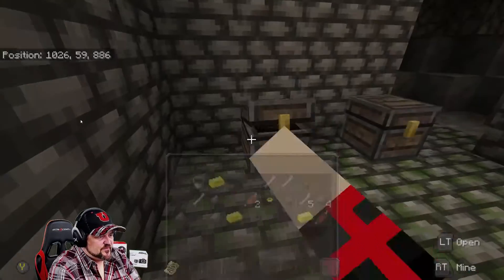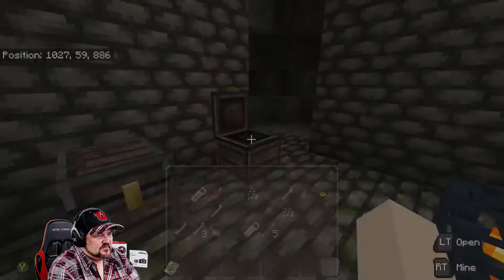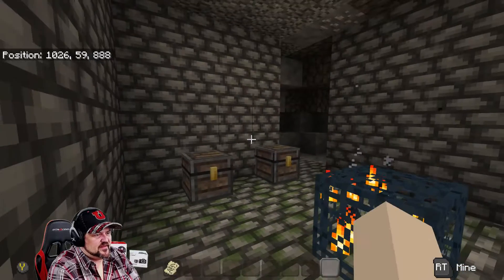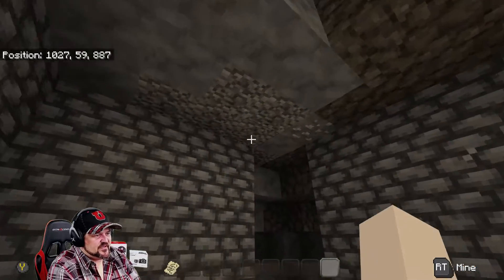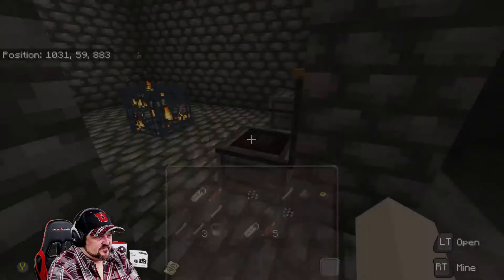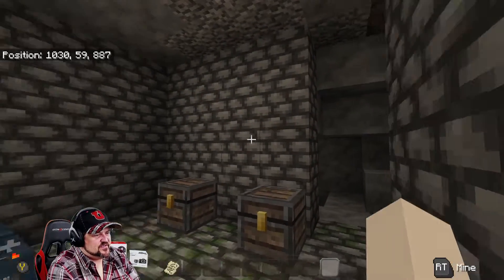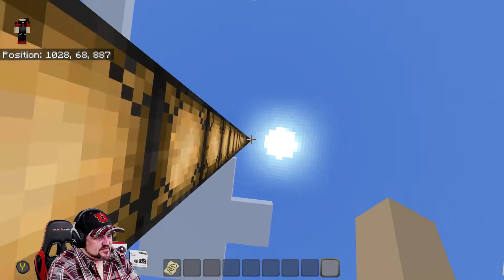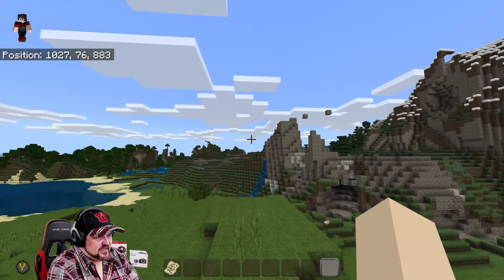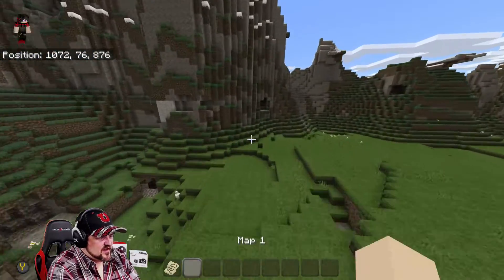Eventually you make your way over in this direction — there are the seed coordinates — and you find a zombie spawner. That would be very good to start out with. My daughter told me the loot randomly generates so it's not always the same, but I did get two name tags, which is cool.